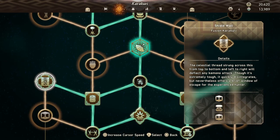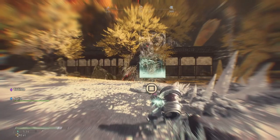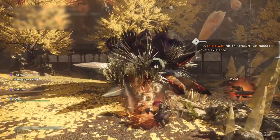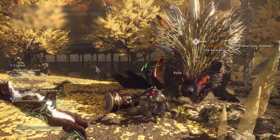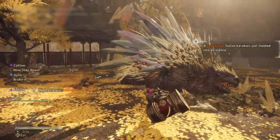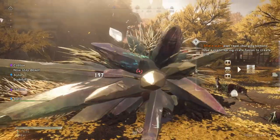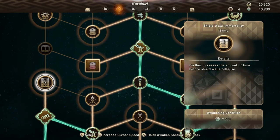Sixth is the Shield Wall Karakuri. This one comes from Gold Shard when you have the box and spring equipped. It creates an impenetrable wall in front of you, but only lasts for a couple of seconds before disappearing on its own. Its combo is box-spring-box. This can technically be used to block any attack if you time it right, but due to its short duration, the Bulwark is generally better in most scenarios for that purpose. The best use of this, however, is for gigantic attacks that would otherwise decimate the Bulwark, and it also has a secondary effect of knocking over a kimono doing a charging attack. There are two upgrades, both increasing the length of time that the Shield Wall stays active.